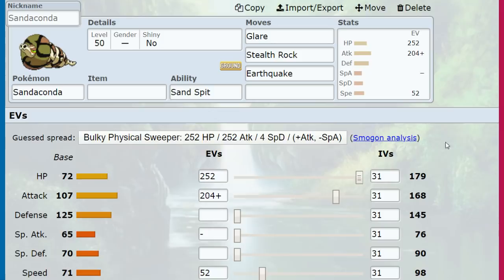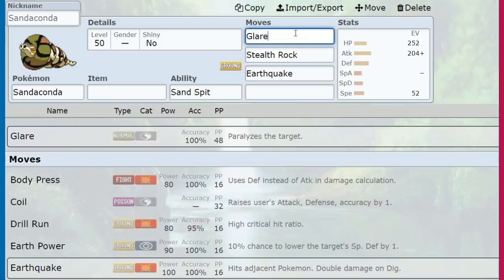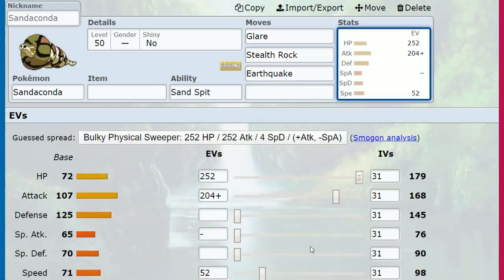This is the Sandaconda you're going to see about 95% of the time, mostly because Glare is just really good. You can paralyze Ground-type Pokemon with Glare — it hits everything except Electric types, since Electric as a typing can't be paralyzed. You just have reliable Glare, boom, the opponent's paralyzed. And depending on your speed investment, you can be faster than them.